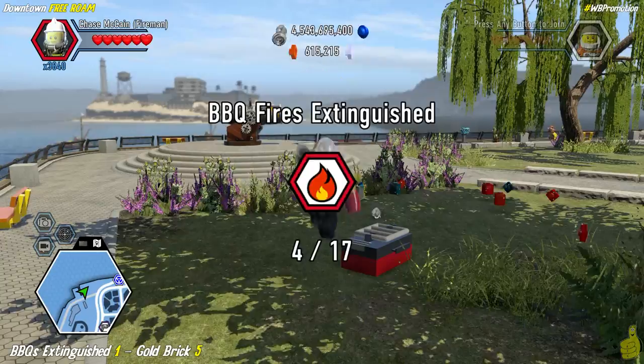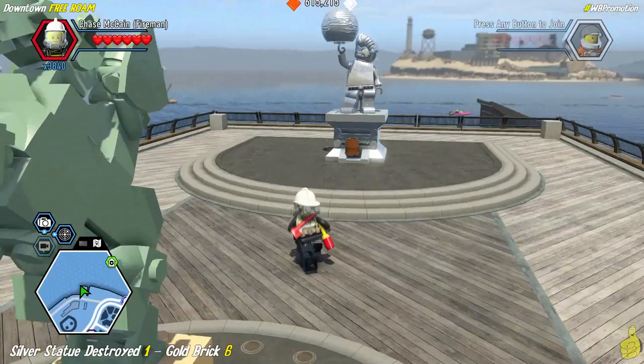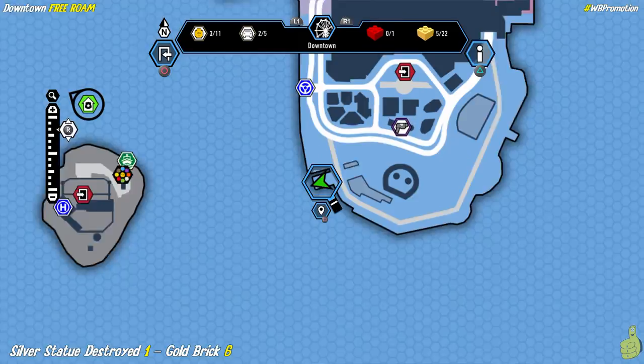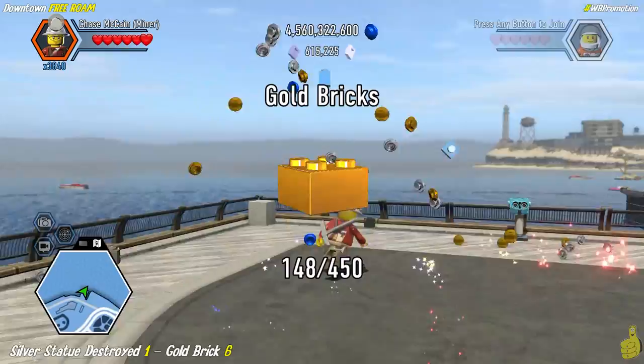We're making our way down on the boardwalk. We've got a silver statue over here and we need to slam dunk some dynamite into that bad boy. Somehow I accidentally did it by pulling out of the map — I hit circle to get out and it also cued the dynamite slam dunk and blew up that silver statue. We got that going for us, which is nice.